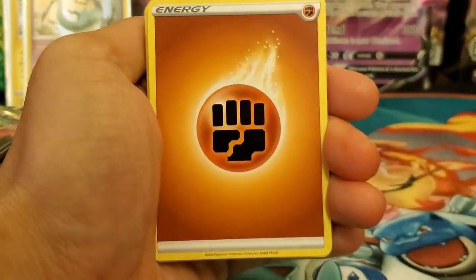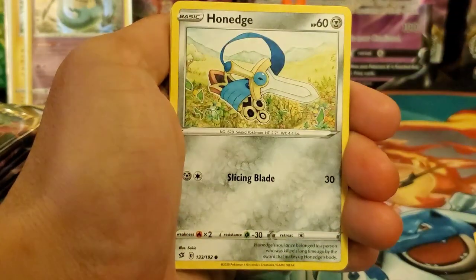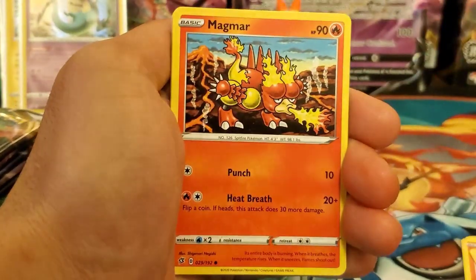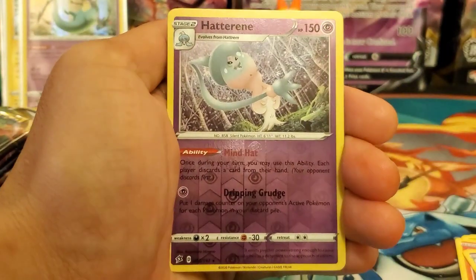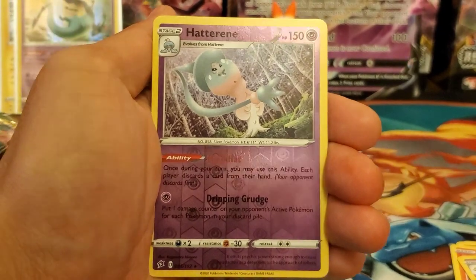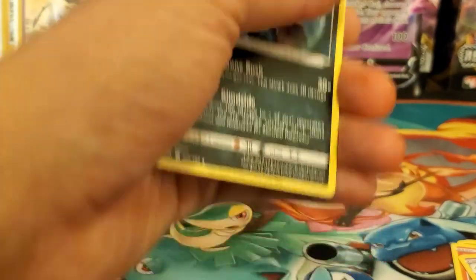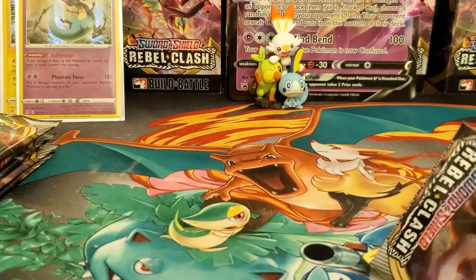Third ETB pack: Fighting Energy, Darumaka, Heatmor, Conefish, Incineroar, Magmar, Electabuzz, Scovet, reverse holo — rare Hatterene, which I needed — and the final card is a regular rare Mandibuzz. Not too shabby.